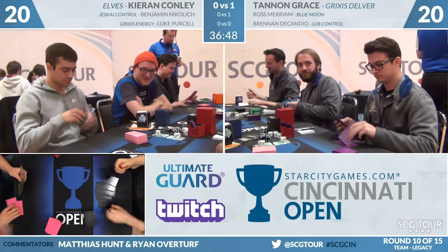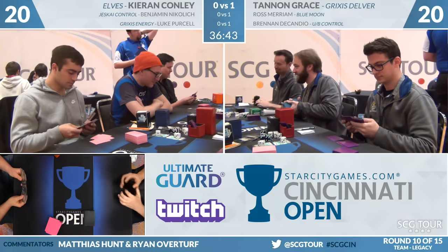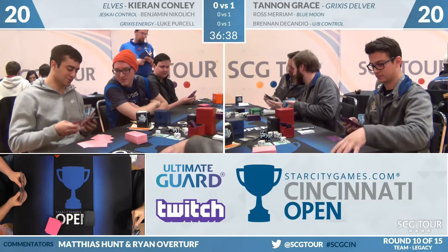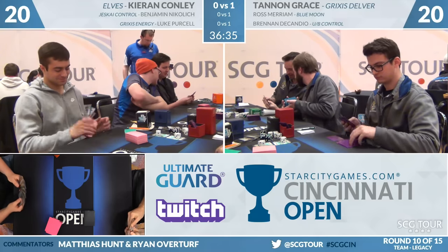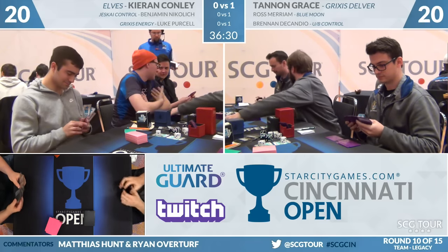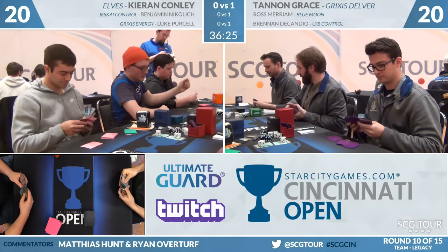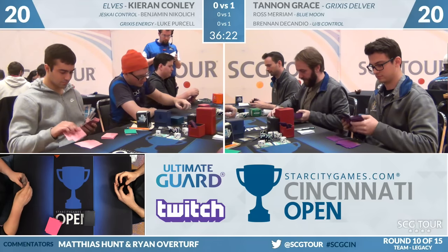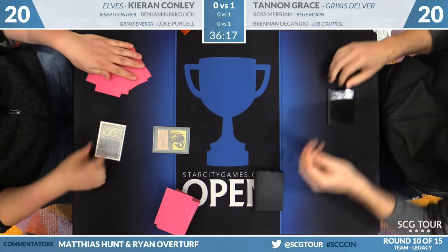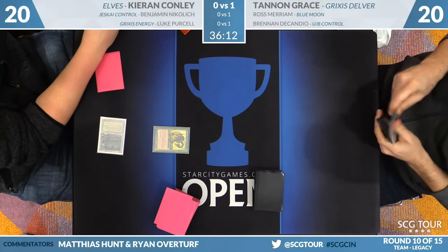Marsh Casualties is the other card in his sideboard. I have to assume you want that against an Elves deck. It can be a lot more awkward than you might think at first glance — they have Deathrite Shaman, Nettle Sentinel, and they can pick things up with their Wirewood Symbiotes, but it's good enough to play. It's probably not Lights Out. Full game one sweep complete — Brennan DiCandio taking the first game in Standard. PCW looking to get out to that early lead.